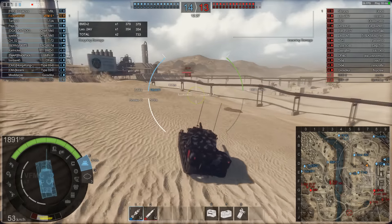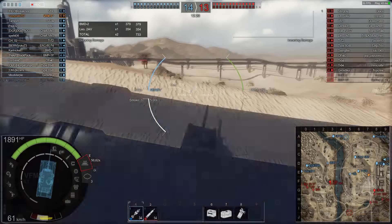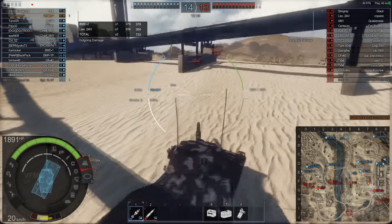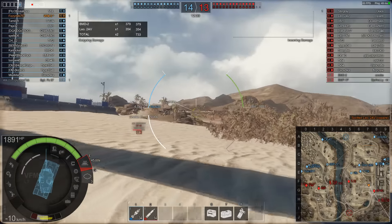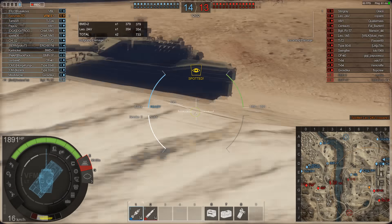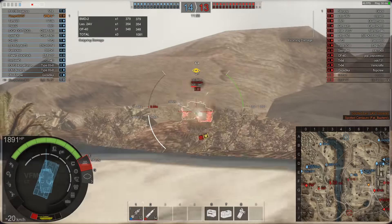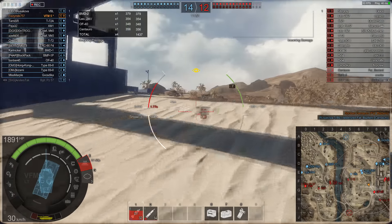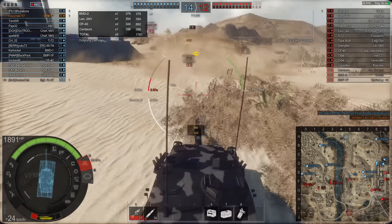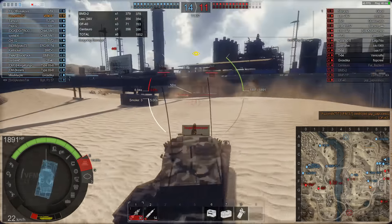Gun depression and elevation are not bad — about seven or eight degrees at the front. However, at the rear of the vehicle the engine deck raises up, so there is basically no gun depression behind the vehicle at all. Keep that in mind — it can screw you over. Now we start taking on the OF-40, and there's a Centurion with a big 105mm gun. I spot him for the team, back up, stop for half a second to aim, then quickly put a round into him. The Centurion is dead; now we take the OF-40 out from the side.